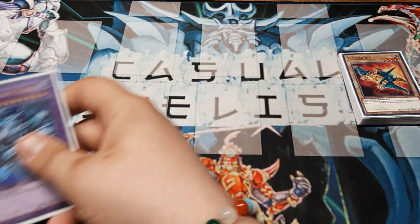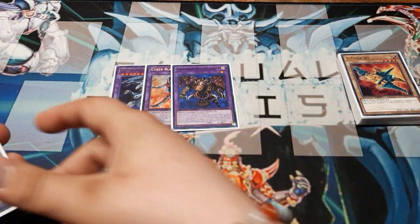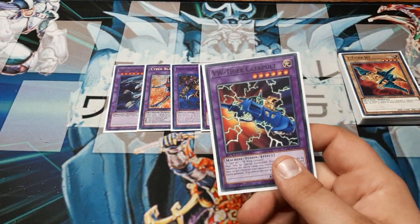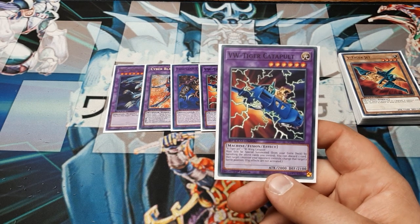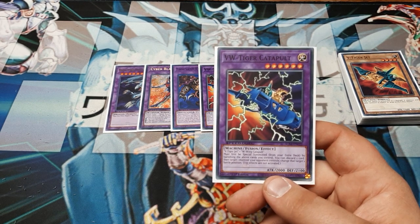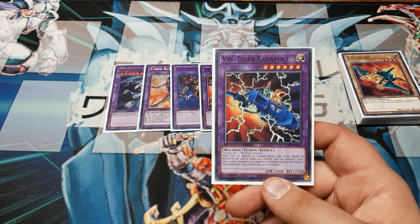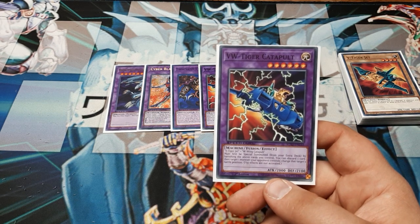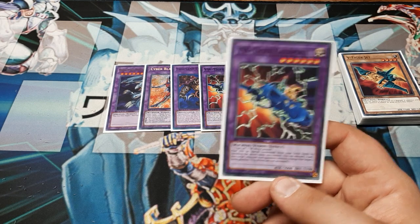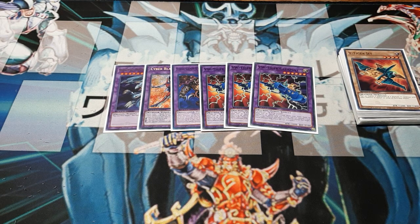The extra deck is going to be what you'd expect — Blue Eyes Ultimate, Cyber Blader, and T-Eyes. Then we run three copies of the VW Tiger Catapult. It must be first special summoned from the extra deck by banishing the above cards you control. You can discard one card to target one monster the opponent controls and change its battle position — flip effects are not activated at this time. It's 2000 attack by 2100 defense, a really solid card. The fact that we can stop flip effects means we can address face-down monsters too, which makes this tech-savvy as well.